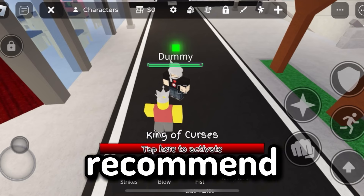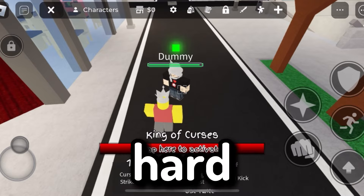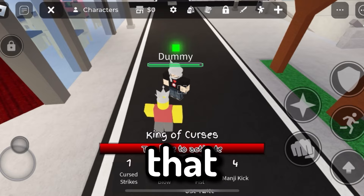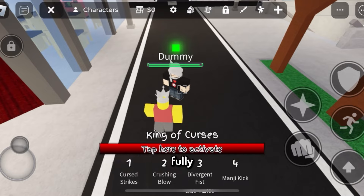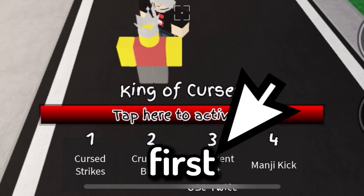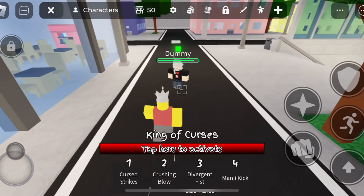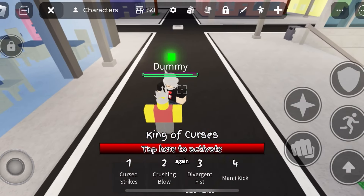Before you try, I recommend going on a private server because it's pretty hard. Basically, what you want to do is hit Divergent Fist and then hit it again at a specific moment. That specific moment is when the arm is fully pulled back. I'll show you — I hit Divergent Fist, then hit it again when my arm is pulled back about this much.